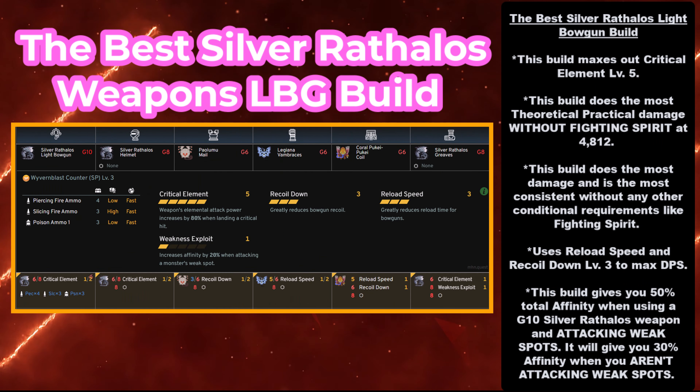This brings us to the best Silver Rathalos Light Bowgun build. This build maxes out Critical Element at level 5, and does the most theoretical practical damage without Fighting Spirit at 4,812. This build is the most consistent and does the most damage without any conditional requirements like Fighting Spirit. It also uses reload speed and recoil down level 3 to maximize DPS. This build gives you 50% total affinity when using a grade 10 Silver Rathalos weapon attacking weak spots, and 30% affinity when you aren't. To use this build you need: the Silver Rathalos Light Bowgun at grade 10 or higher, the Silver Rathalos Helmet at grade 8, the Palumumel at grade 6, the Legiana Vambraces at grade 6, the Coral Pukei-Pukei Coil at grade 6, and the Silver Rathalos Greaves at grade 8.